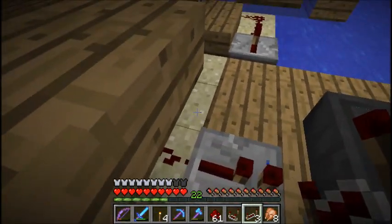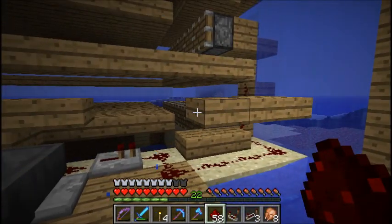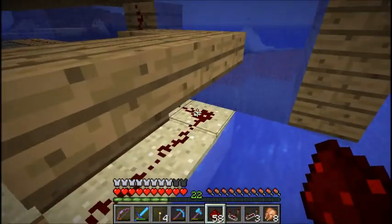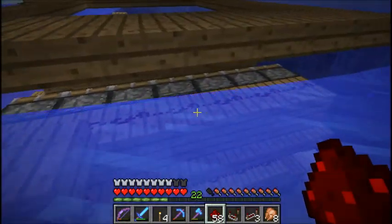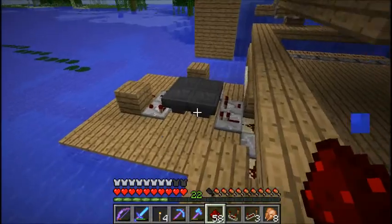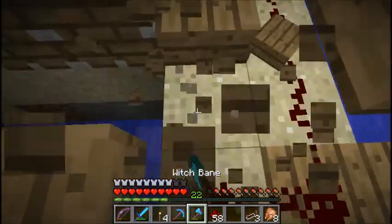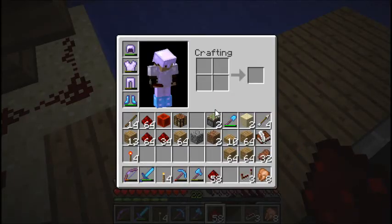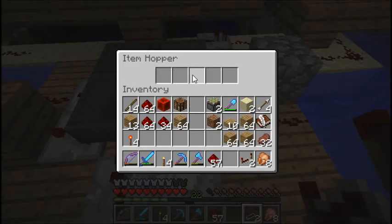I think I have to add a repeater here and then wire it up. Is that 15 blocks? One, two, three, four, five, six, seven, eight, nine, ten, eleven, twelve, thirteen, fourteen, fifteen - wow, exactly 15 if I counted correctly. Then I just add the last one there and a cobblestone block - it's not like we're going to be seeing it. I'm just going to throw in four, six, eight sticks.